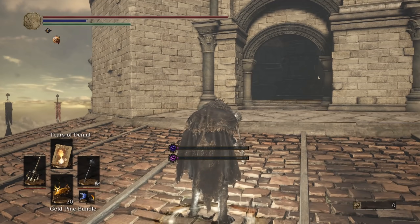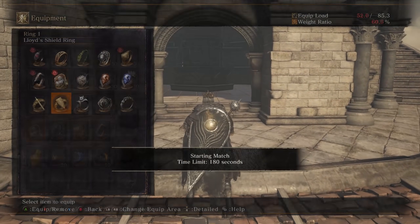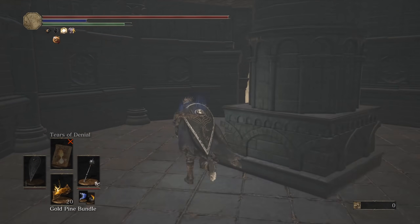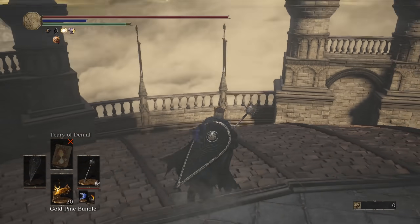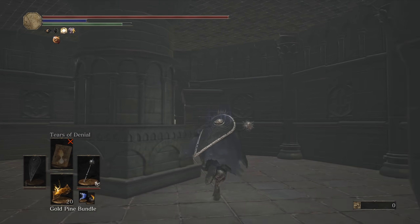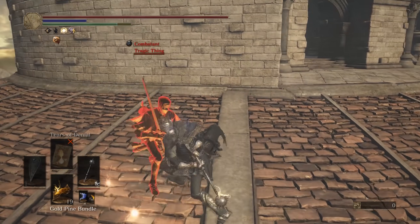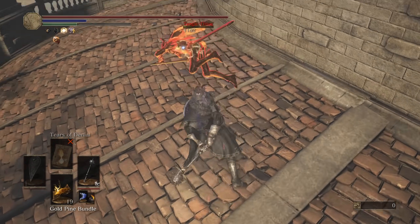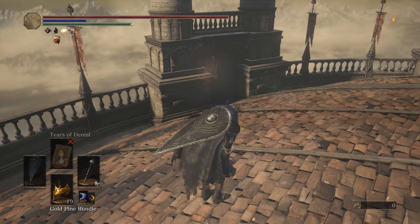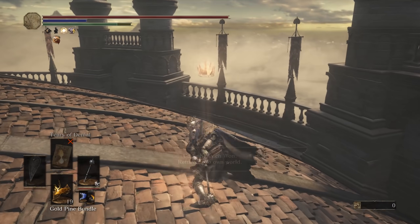All right, round one. A quick tip I forgot to mention just before we got into this: the bleed buildup can be pretty useful against shields, so we'll see if we find any turtles that we can try and proc the bleed on — just as an added bonus to the Morningstar over the Mace. This is where the third R1 comes in handy. If you delay it for a slight second, you can easily roll catch anyone that especially rolls towards you. It will often catch them on the roll away as well on the third hit.